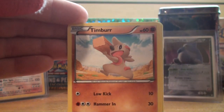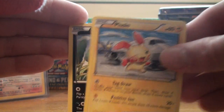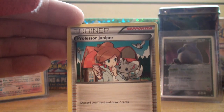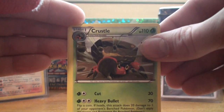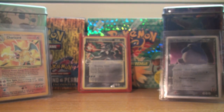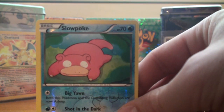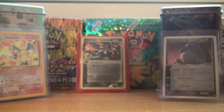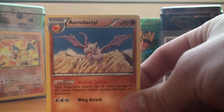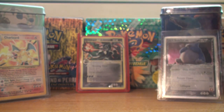So we got a Scraggy, Timber, Larvesta, Plusle, Zorua, Professor Juniper, Crustle, and Croconaw — I can't even pronounce this. So a reverse is a Slowpoke — nice, I actually don't think I've gotten that reverse yet in this box. And a rare — it is an Aerodactyl — nice, haven't gotten that rare yet actually. Usually at the pre-release I got a ton of Aerodactyls as my rare, and it kind of sucked, but oh well.